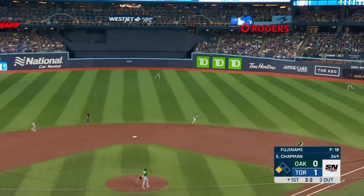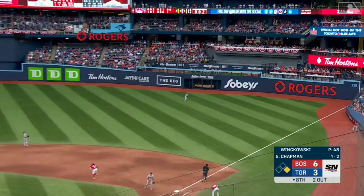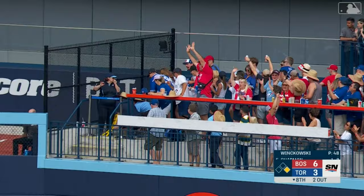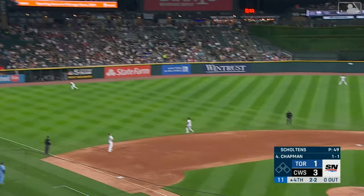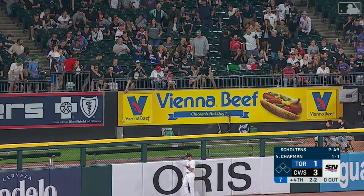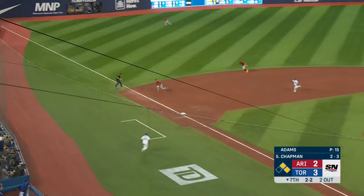Number 10 on the season for Matt. A little flare, shallow and right — Kip going back, won't have a play. Bichette trots in. Chapman hits another ball to the opposite field and it is gone! Number 11 for Matt Chapman. Chapman lifts one to left field, it'll carry, it'll go, and it brings the Blue Jays within a run. Matt Chapman locked in on the night.